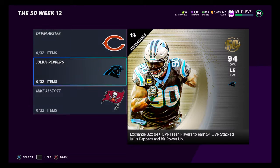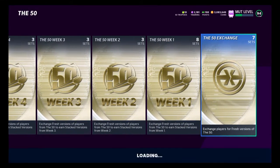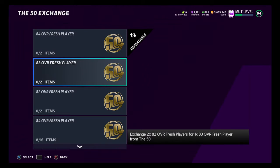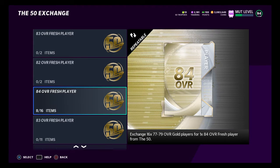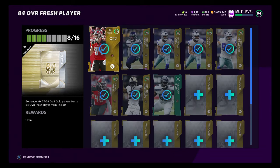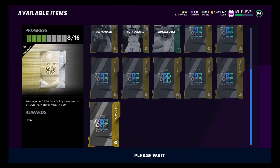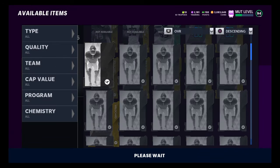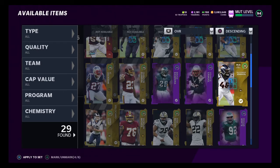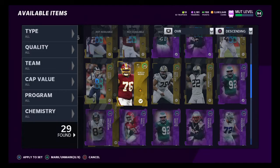If you do want to do the get-a-player method, you can use it to create these 84 OVR cards right here. The get-a-player method is so fire right now — you guys know we don't lose coins from that. So we could be creating these 84 overalls with the get-a-player method too. I do a little bit of sniping and a little bit of the get-a-player method sometimes, because the get-a-player method is easy. Sniping is not easy. Look at that — I got myself an 84 overall just from doing the get-a-player method.